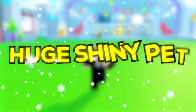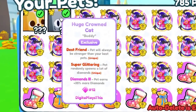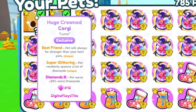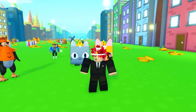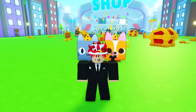I'm going to get the new secret huge shiny pet in Pet Simulator X because of the brand new update where you get shiny pets. Look at these — I have the top spending pets. You can get the huge crown cat and the huge crown corgi. Sadly I have the Pegasus one, which you get for top 10. I'm only top 12, but I've spent the 12th most Robux on this game.